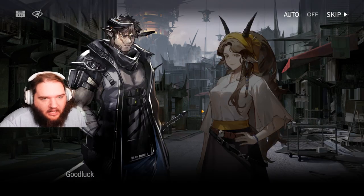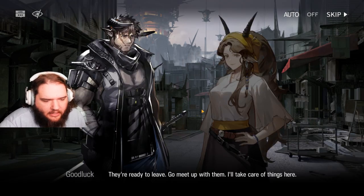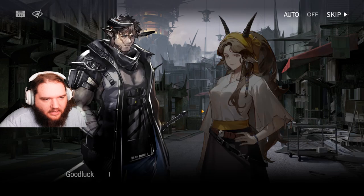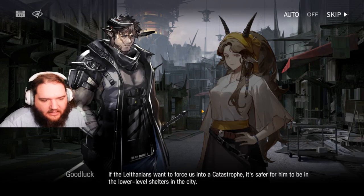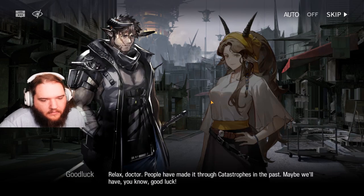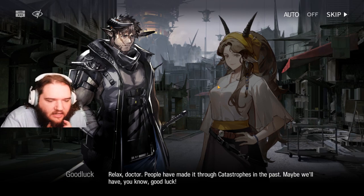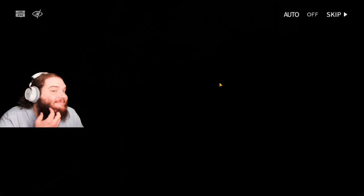Give me the medicine. I'll distribute it. They're ready to leave. Go meet up with them. I'll take care of things here. Good luck. Your son — I didn't let him leave. If the Lithanians want to force us into a catastrophe, it's safer for him to be in the lower level shelters in the city. Relax, doctor. People have made it through catastrophes in the past. Maybe we'll have good luck. I doubt it.